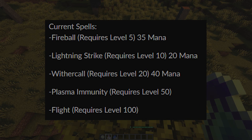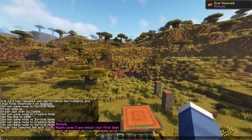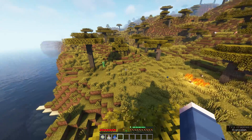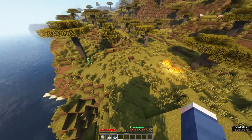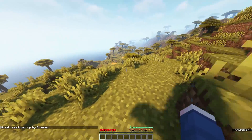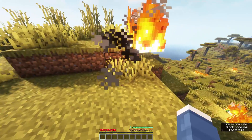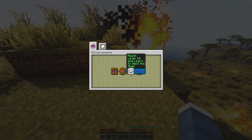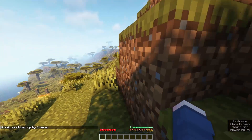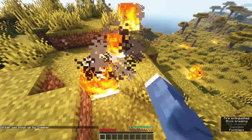At level 50 you unlock plasma immunity, and at level 100 you unlock flight. When you pick this origin, it gives you 7 enchanting bottles and 10 lapis lazuli by default — enough to get you to level 4. Once you reach level 5, an advancement pops up granting your first ability: fireball, similar to the Ghastling fireball. Importantly, all you need to do is reach each level threshold once to permanently unlock the ability — you don't need to maintain the level.